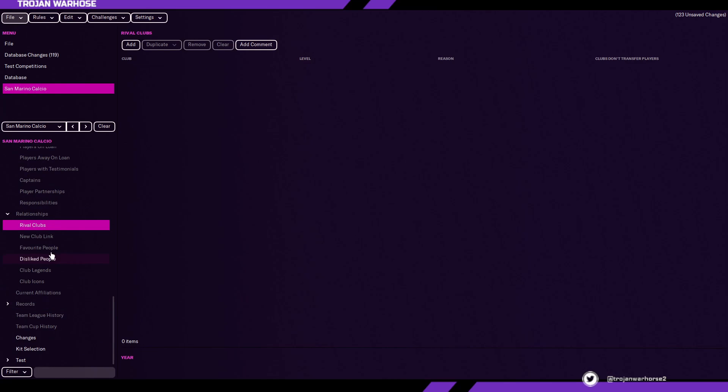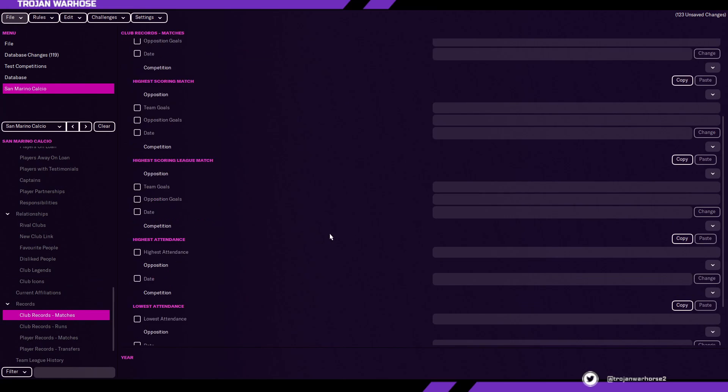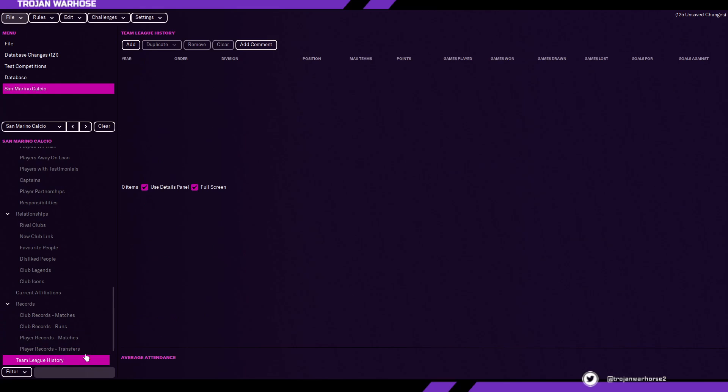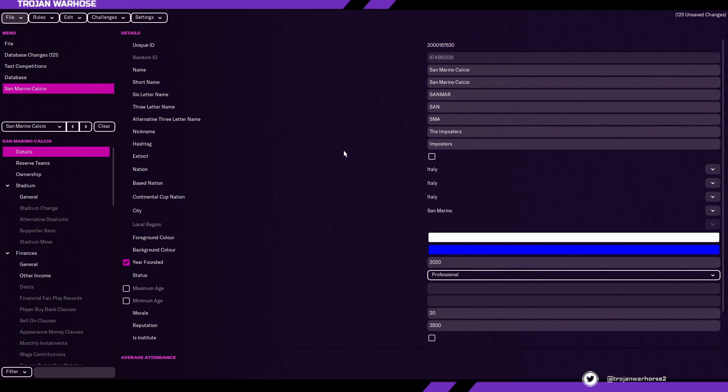Relationships — this covers rival clubs, favourite people, disliked people, club legends, and club icons. These things can forge over time, or you could hard-code a rival from the get-go, like being rivals with AS Roma even though San Marino is far away. You could also create yourself in the game as a favourite person. Records are something you might want to leave blank for a brand new team, or you could set a highest attendance of six million. A lot of these things are ones you can really mess around with and mould to your own liking.